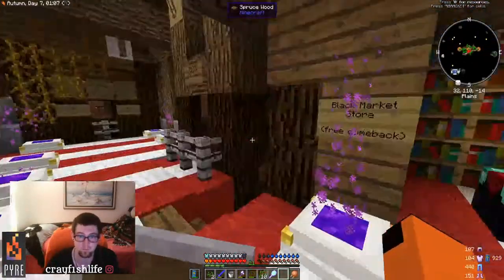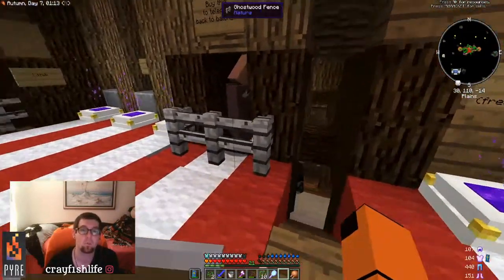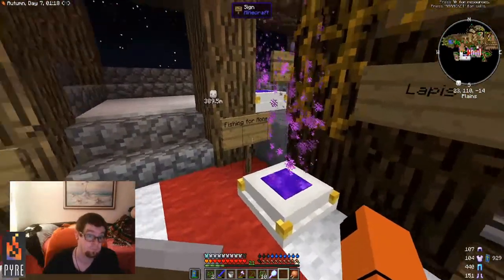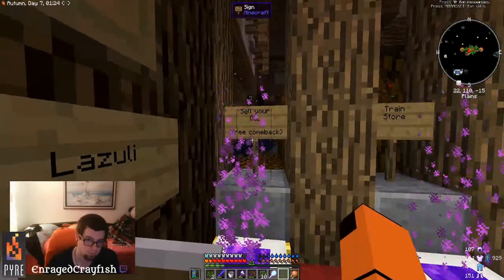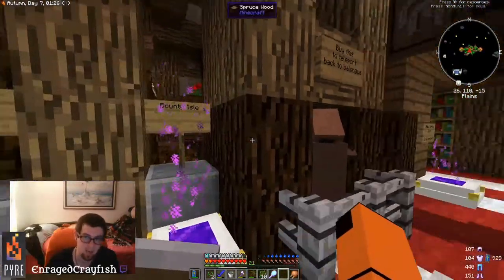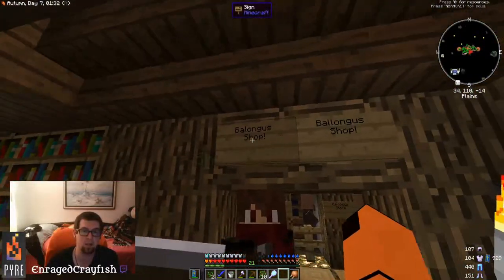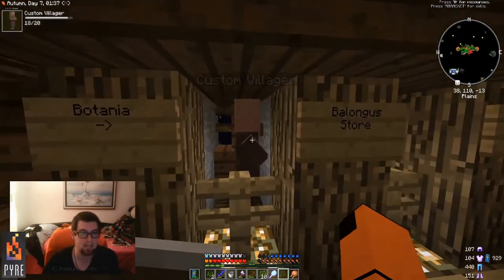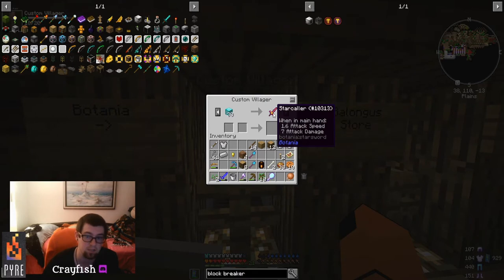Make sure you check whether a portal says 'free comeback' — like 'sell your oil, free comeback' — or make sure you have a shard. Over here is the Belungus shop where these guys have very interesting items. You can buy books, crazy flowers, swords, mana steel ingots which let you make mana steel armor.